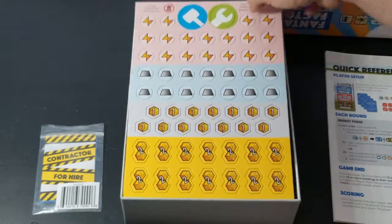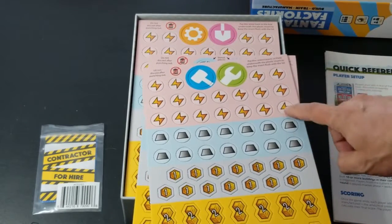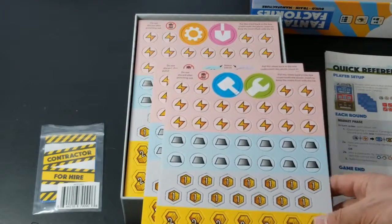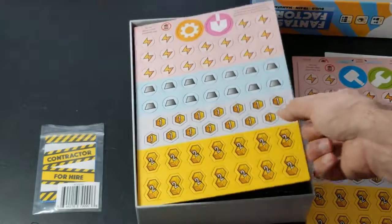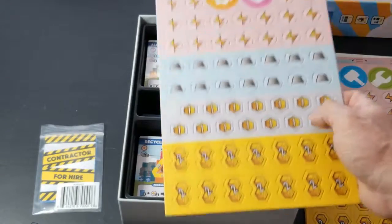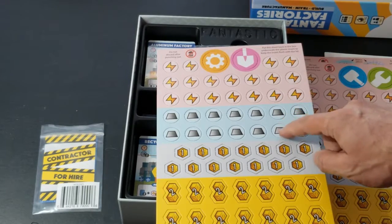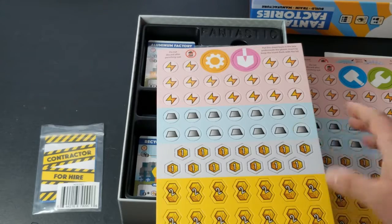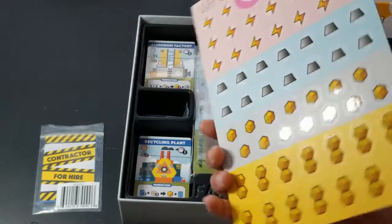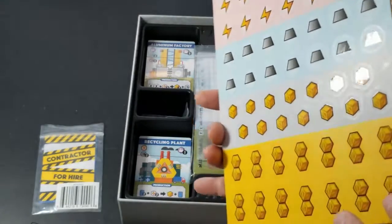Looks like we have some punch boards here. These are all the different tokens — these represent energy, and I believe these represent steel and goods. The only thing I can say is I wish the artwork... I like the artwork for the goods, but in my opinion the energy and the steel looks a little chintzy, a little too simplistic for me.